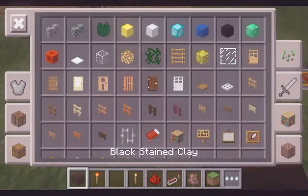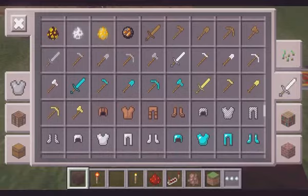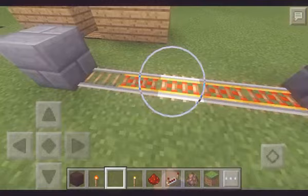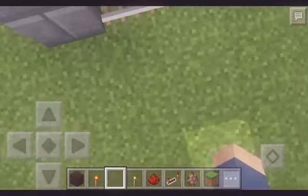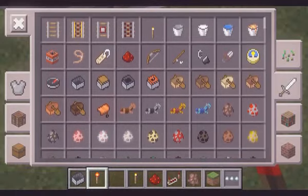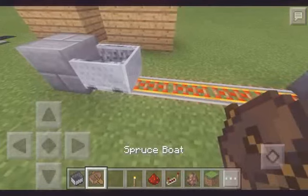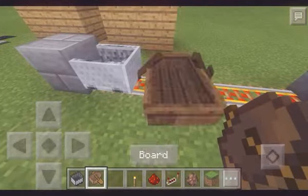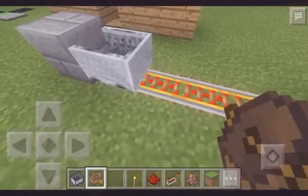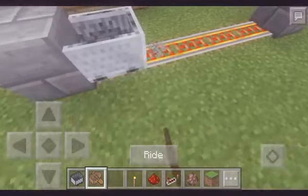So what you need is just build this thing: put a block, a rail, and a powered rail. Then put a block, and then you put a minecart and a boat — put a minecart here, and put a boat beside the minecart on the rail.